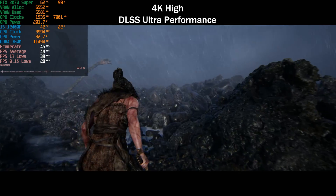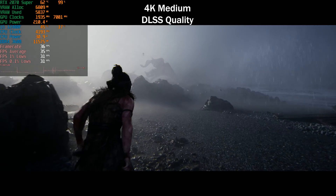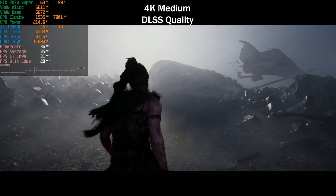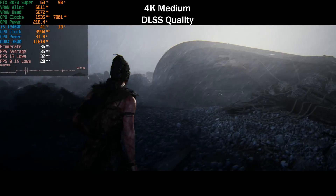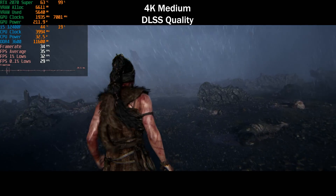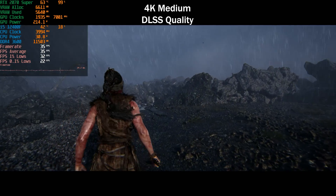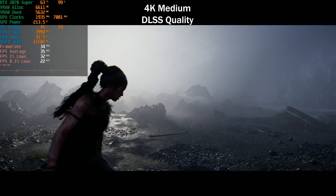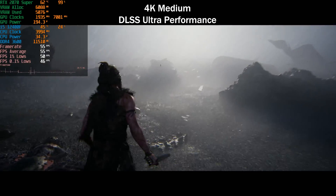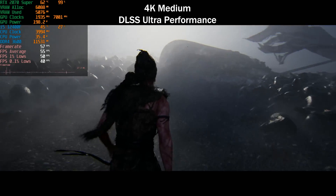Dropping to the 4K medium preset with DLSS Quality gives around 30 FPS — the console experience, since Hellblade 2 runs at 30 FPS on Xbox. It's actually a pretty solid 30 FPS nearly all the time and looks fantastic. Trying medium with DLSS Ultra Performance to find the highest possible frame rate — we're not hitting 60 FPS, which is not unexpected at all.